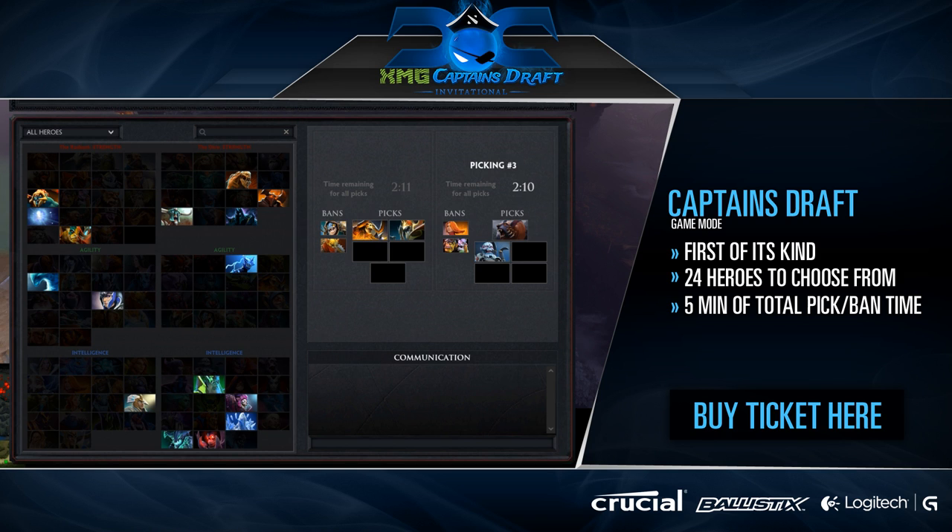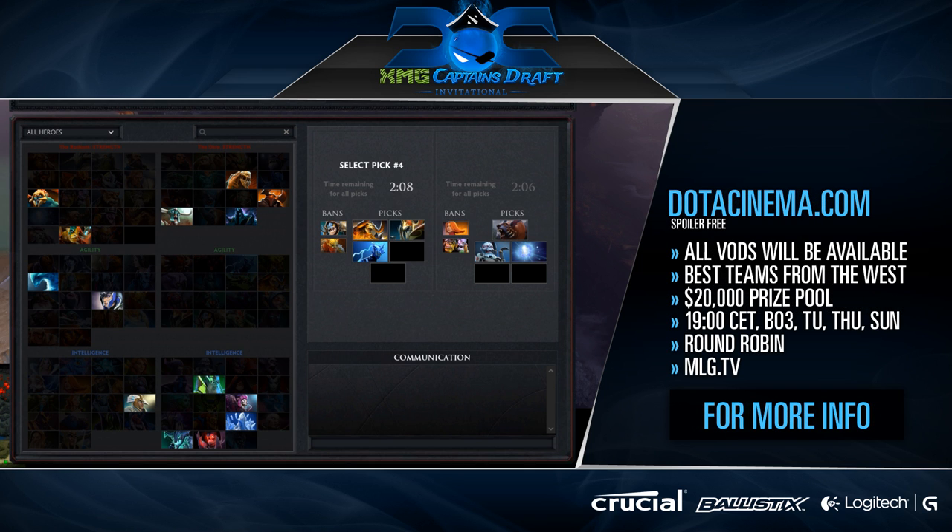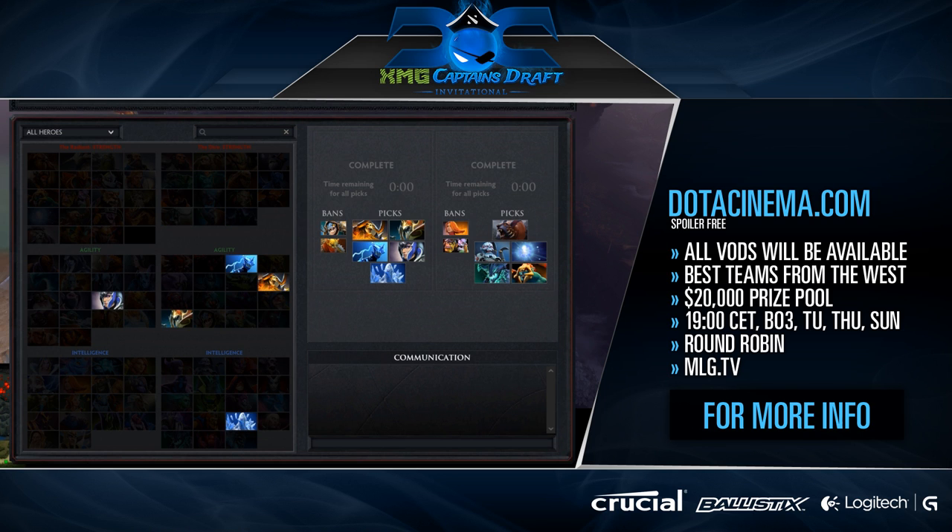The teams that will be showcased in this tournament are Na'Vi, Fnatic, Alliance, Rock's Kiss, Team Liquid, and Sigma. All tournament coverage will be available via our brand new tournament section on dotacinema.com. And if you're not able to catch the livestream, worry not as this section will provide you a spoiler-free experience that hooks directly into our state of the art VOD section. The tournament begins on February 18th, and each best-of-3 round robin game will commence at 1900 CET on playing days of Tuesday, Thursday, and Sunday.